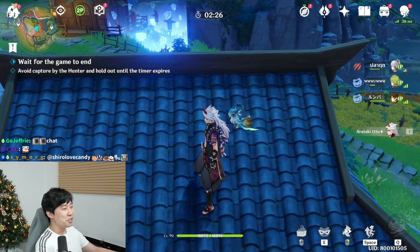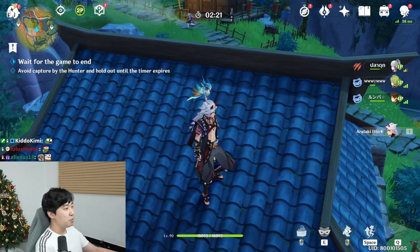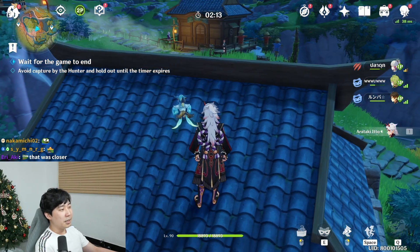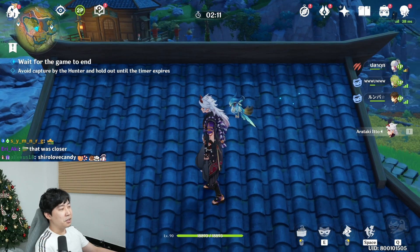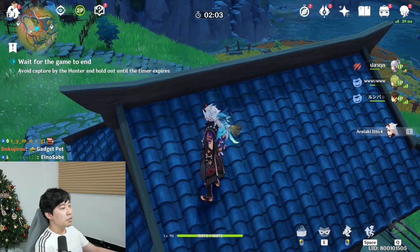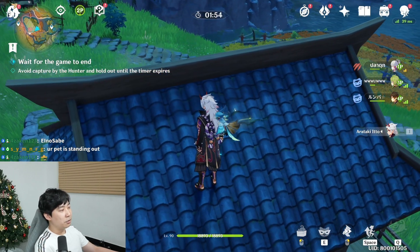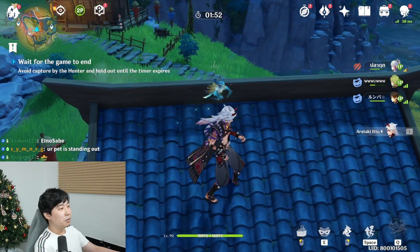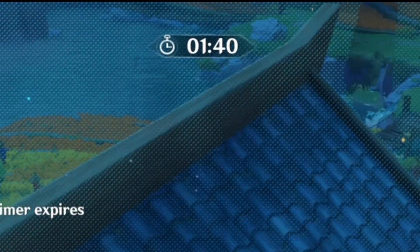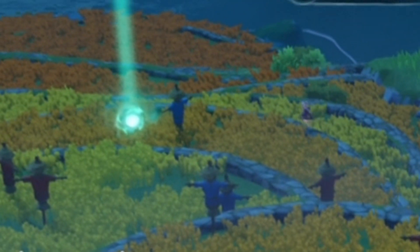One thing you can do strategically is that since she already checked that place out, you could be moving over there. Then at the last minute, they're going to give you a little ultimate ability so that you can use the specials. One of the rebels has to sacrifice himself — not sure if that's going to be me. But the other two rebels are doing really well. One minute and 40 seconds left. There's the energy item — she's going for that.